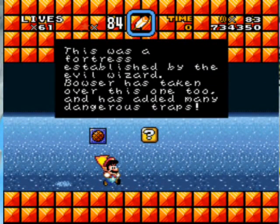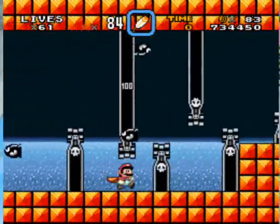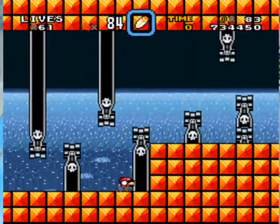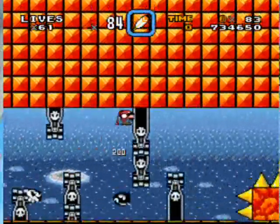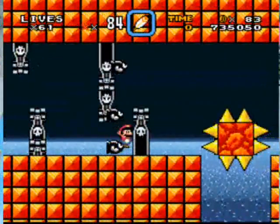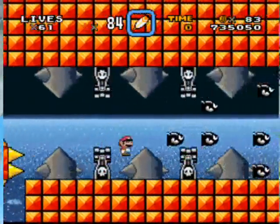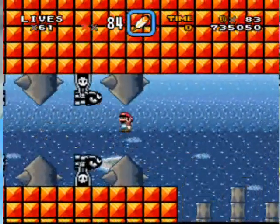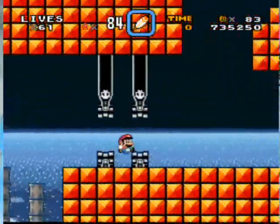So this was established by the Evil Wizard — Bowser was taken over and added dangerous traps. I can see he added a lot of bullet bills and those ugly cannons. This is pretty dangerous and pretty hard too. Okay, so we're small — I guess smaller is better than nothing.